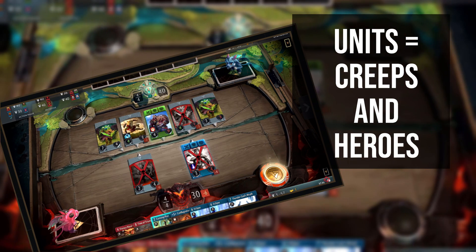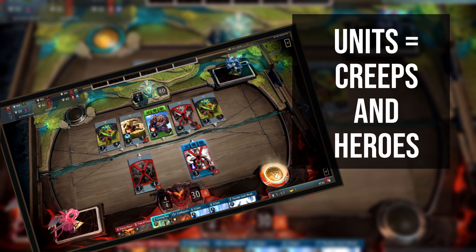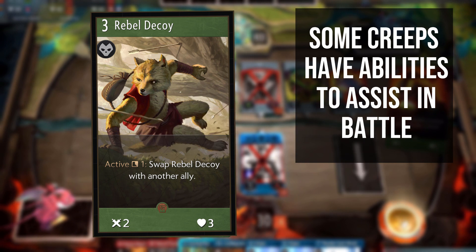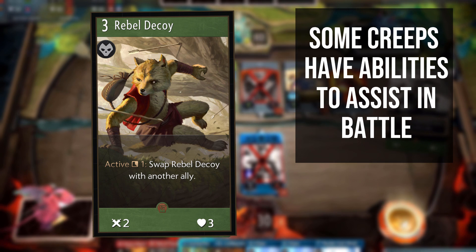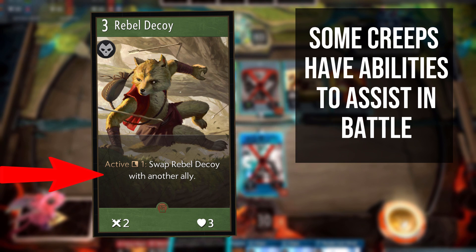When an enemy unit is destroyed by you, whether through combat or by other means, you gain gold. You receive 5 gold for a hero kill and 1 gold for a creep kill. Similarly to spell cards, a creep card also has a mana requirement which must be met, and they need a hero of the same colour as the creep card in the active lane before you can play the card. When played, the creep will spawn where you require it in the active lane and will be assigned a combat target from one of its enemy neighbours. Some creeps simply have attack, armour and health stats, while others have abilities you can activate to gain certain effects and turn the tide of battle.